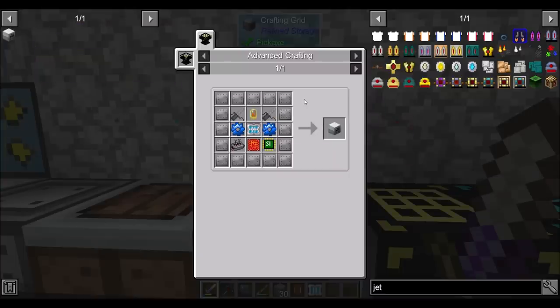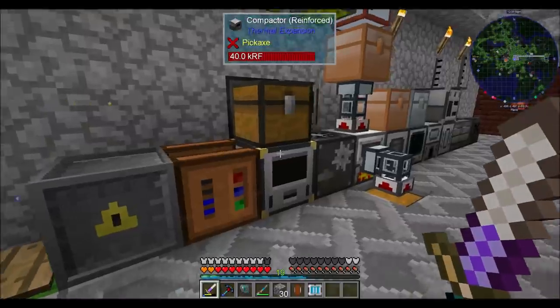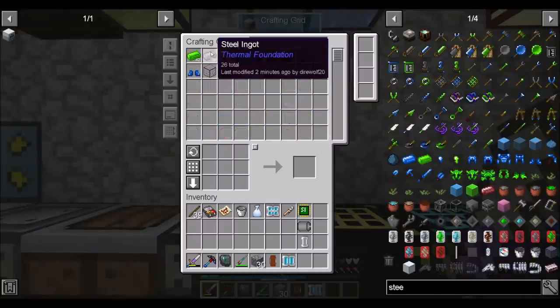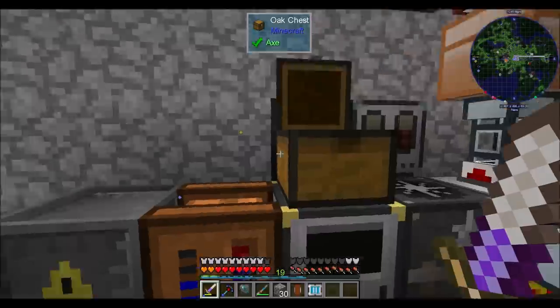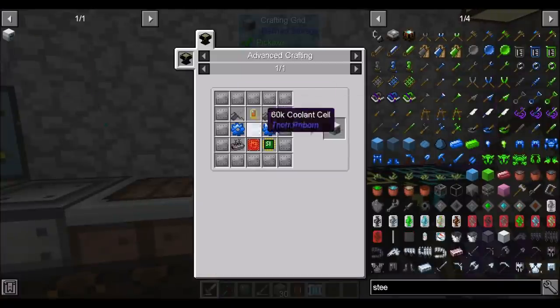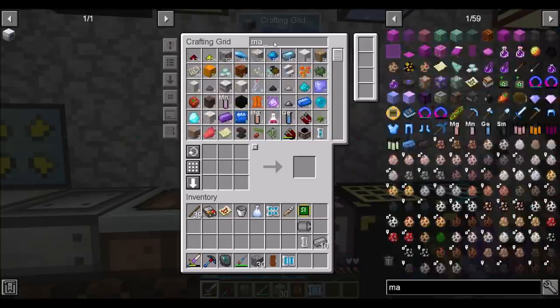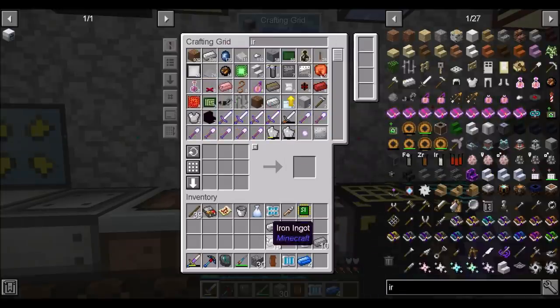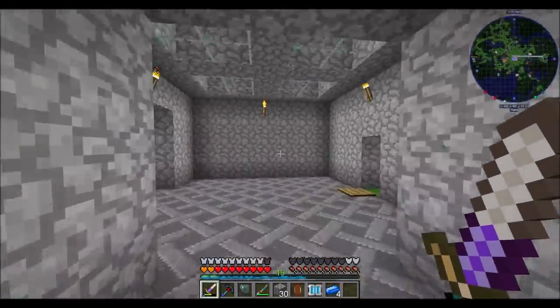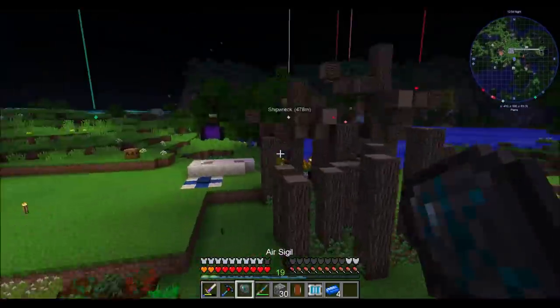So I need looks like 16 steel, getting rolled up. I thought I still had my steel on me — oh well. You go in there and start doing that thing. We're going to need two mana steel gears. I've got enough mana for one mana steel. You know what I think I'm going to do? Get some more mana going.